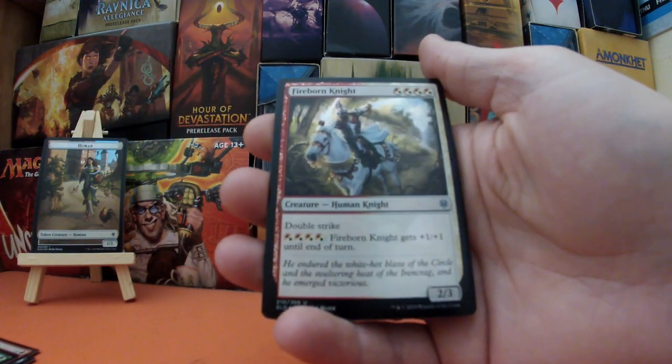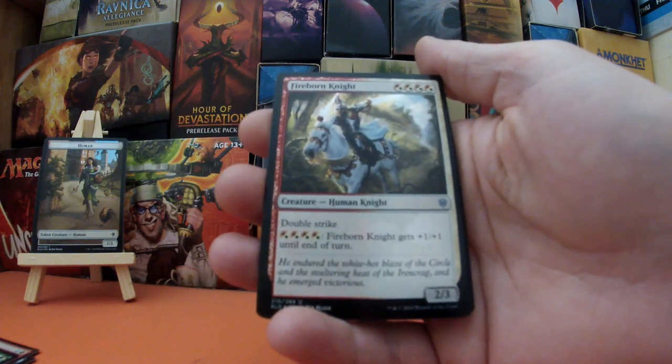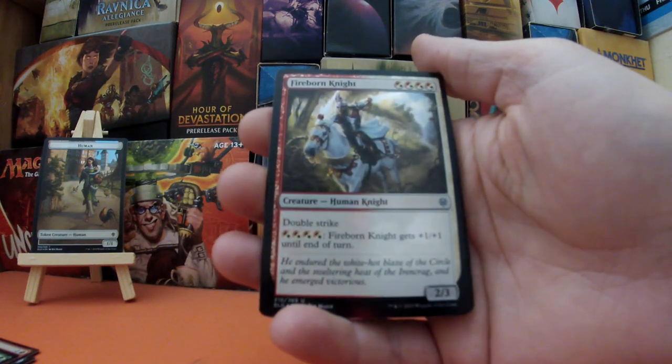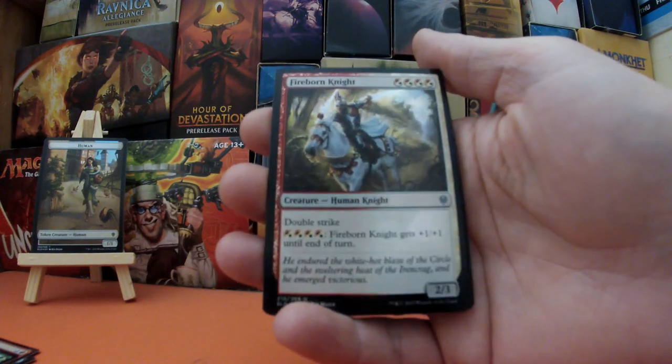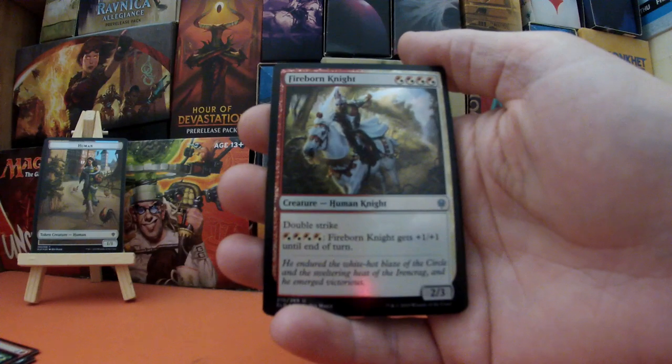Next we have Fireborn Knight — another knight for four mana, either red or white. It's a Human Knight with double strike, a 2/3, and for four mana red or white it gets +1/+1 until end of turn.